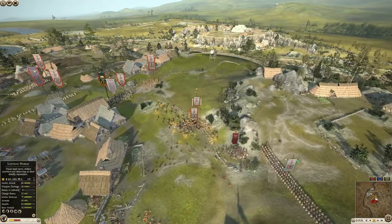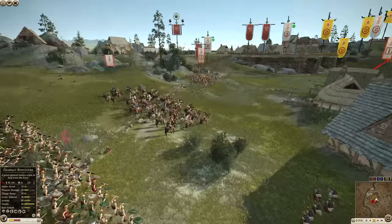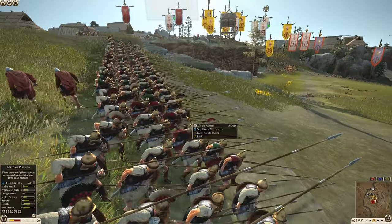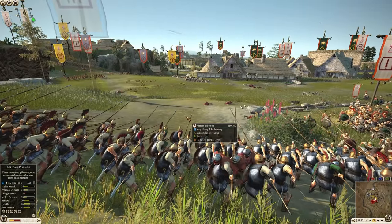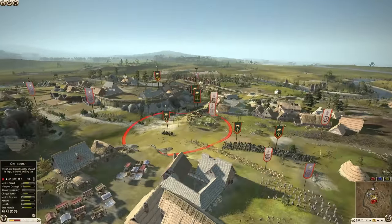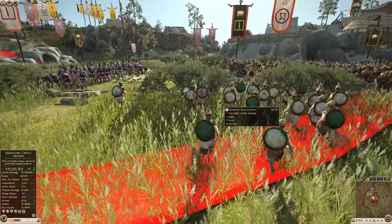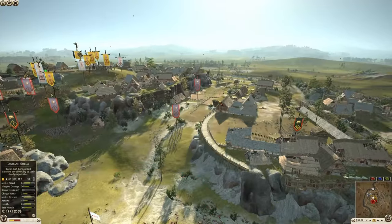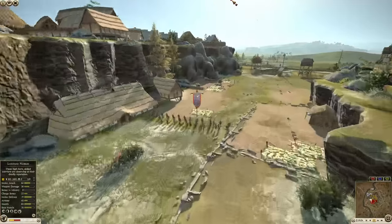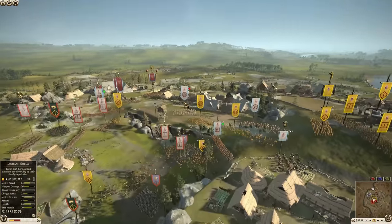Nabatea's hoplites have broken and Carthage and Arverni are pouring in. No surprise, you are seeing the African pikemen of Carthage. The biggest question of all: do they have ammo left over? And the answer is yes. They are going to need to use these archers to soften up the pikemen if they want any chance of winning this battle.